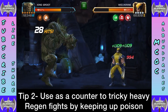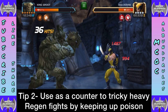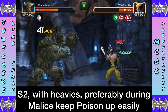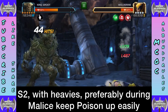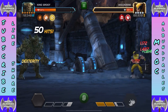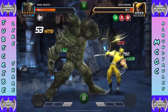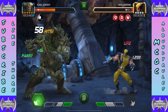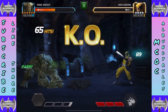Tip two: use S2 to counter tricky heavy regeneration fights by keeping up the poison. Against Rogue Wolverine, get that S2 in — this is even easier if your King Groot is awakened, but it's not mandatory. Use S2 during Malice for increased duration and use heavies as much as possible while Malice is up. Heavy with no Malice gives you three seconds pause; with Malice active, at the cost of one fury, it gives you six seconds. Keep those heavies going — never let the poison drop against regeneration enemies.